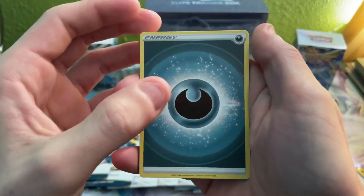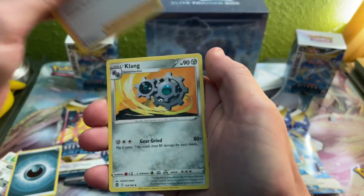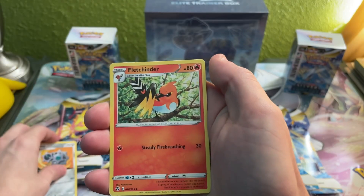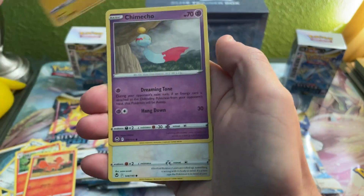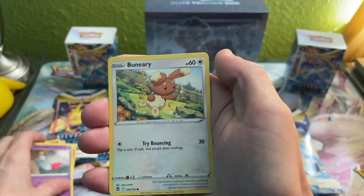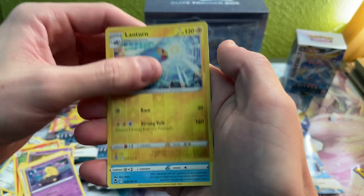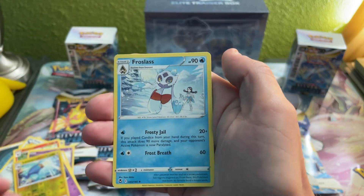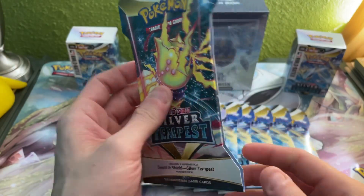All right, first pack of Silver Tempest. Going forward to the front, starting off with a Darkness Energy, Lance, Clang, Fletchfinder, Vulpix, Emolga, Chinchow, Bunnelby, Drowzee, Lanturn, and a Froslass. Right into our next pack of Silver Tempest everybody.